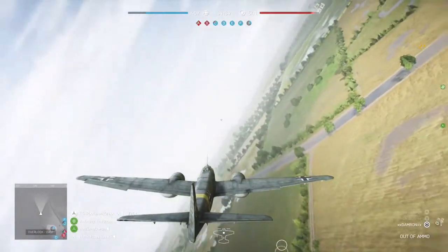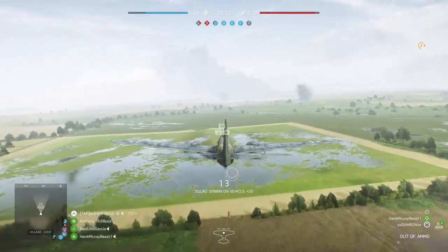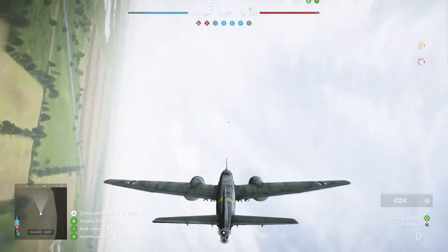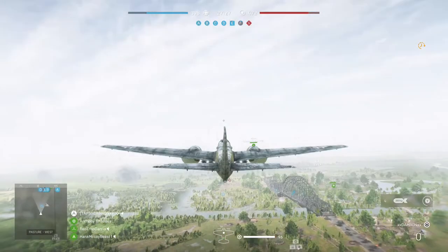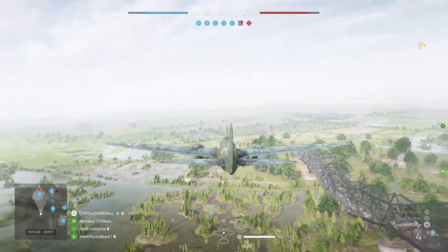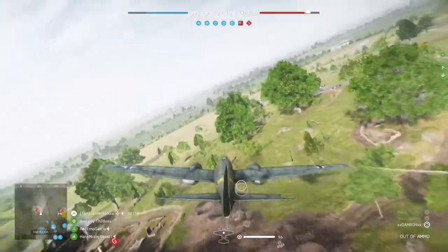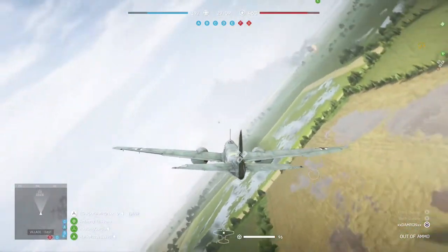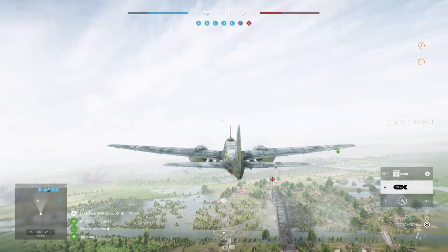When you need to reload your bombs, fly by the ammo symbols in the sky and that will reload your bombs. Be sure you're picking a bomber so you have the 250 kilogram bombs as one of your weapons. In third person, the white circles at the bottom of the screen show where the bombs will hit. Drop all four of them to get that stationary weapon destroyed — don't just drop one, press A or right trigger to drop all bombs as you fly by.